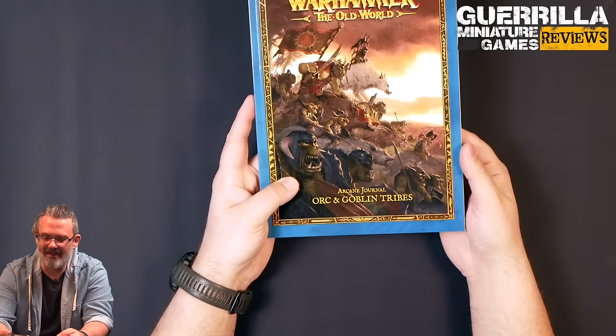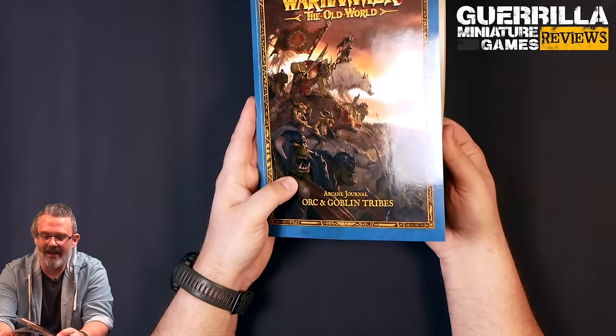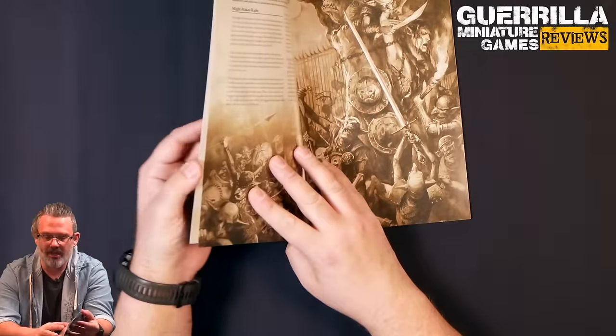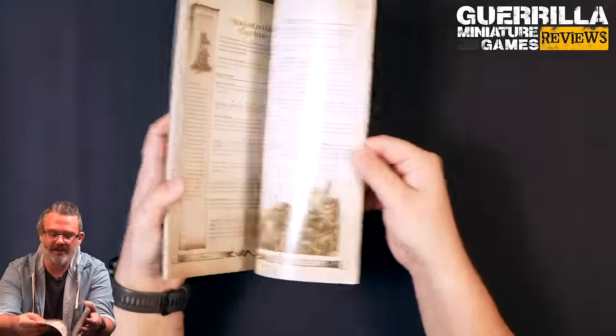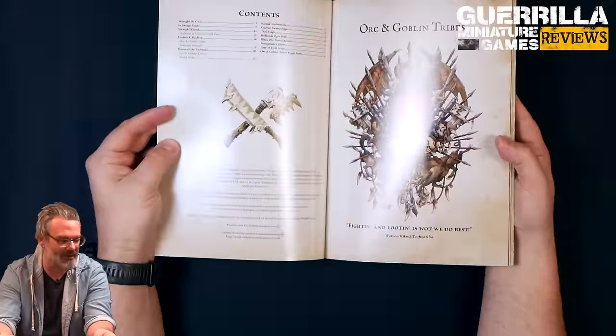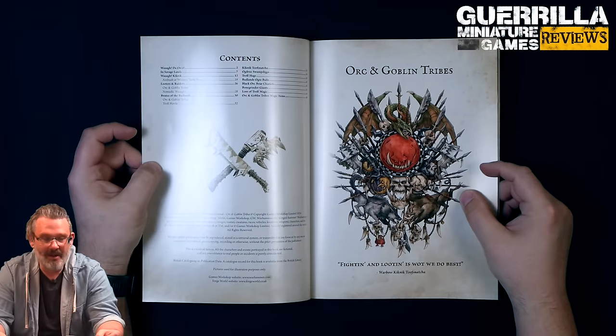Interestingly, there may be additional ways in the future of playing it, but it kind of includes mostly older miniatures that were currently out of production. Much like the previous arcane journals, this is a 50-ish page book, full color in that cool sepia tone which we've kind of come to associate with the Old World, and contains some background information.